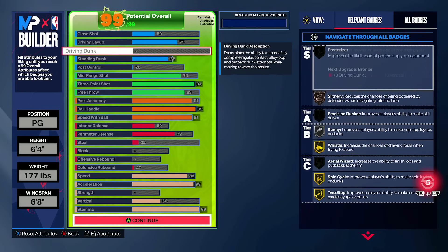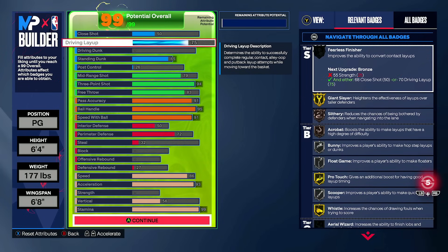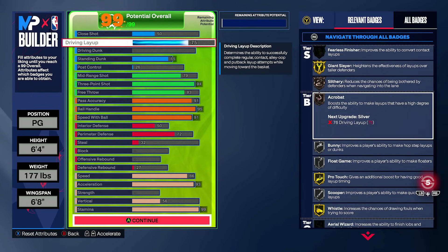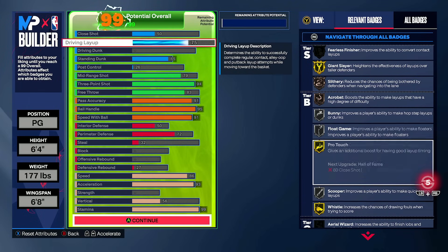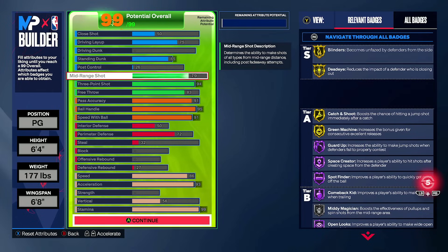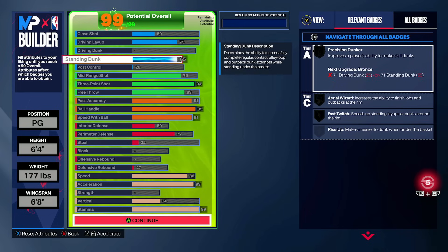With this build in park, if you really want to drive, you go for the drive. If it looks like you're going to be getting chased down — meaning they press Y for the chase down — you just hit the brakes, park right there in the paint, and go with the standing dunk after they've already jumped past you. The driving layups are still very doable with gold pro touch and silver float game. The regular layup animations won't be super quick, but enough to gauge whether a chase down is coming.